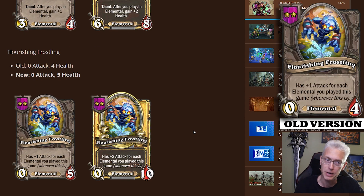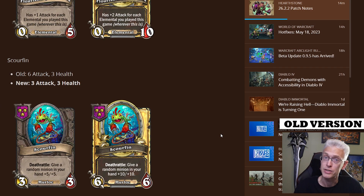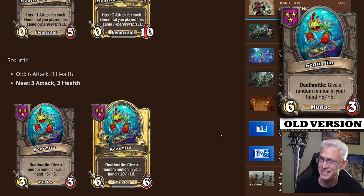The Flourishing Frostling got a buff — it's a small one, but it makes a big difference in that early game. Still has the same effect that for every elemental you've played it gets plus one attack, but the extra health makes it stick around a little better. Definitely something worth looking at. Scourfinc got hit with the nerf bat pretty well — it goes from a 6/3 to a 3/3 with the same effect: Deathrattle, give a minion in your hand plus five plus five. This kind of brings it in line with other tier three minions.